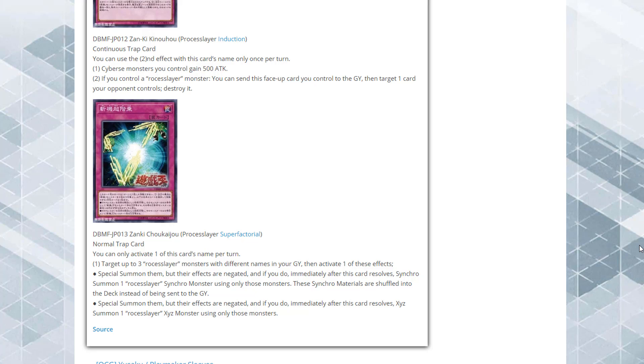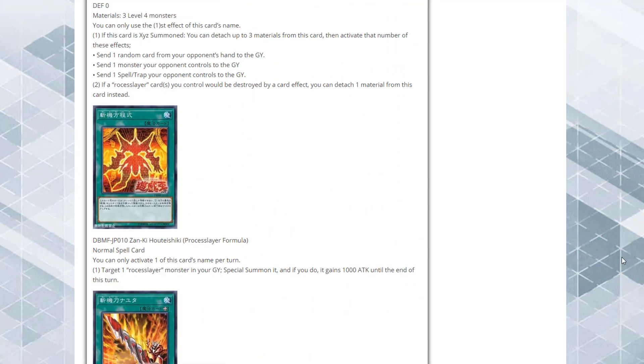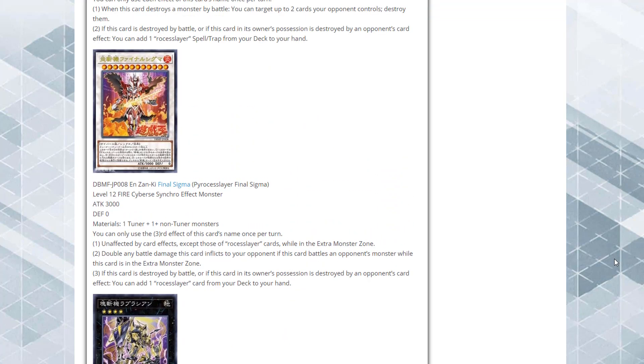So there you go — those are all the cards that have been revealed. What do you guys think about these Process Slayers? Being an actual new Cybers theme that can both Synchro and XYZ Summon and works with existing Cybers support, I think that's going to be really handy. I plan on trying them out, and I'm still excited to see what the other themes are going to be like too — hopefully we'll have info on those later this week. Let me know in the comments, leave a like and subscribe, and I'll catch you guys later!